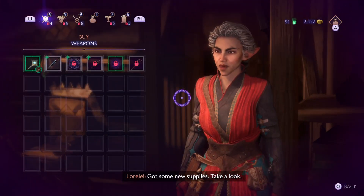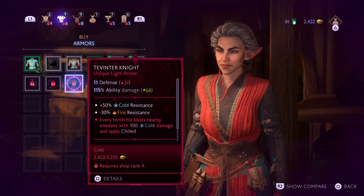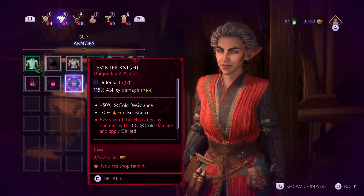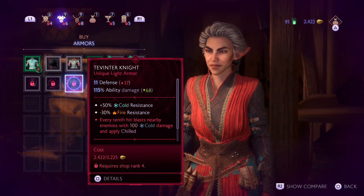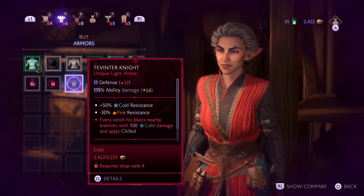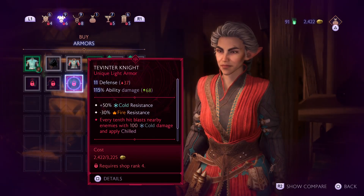I've got some new supplies — take a look. It is a Unique Light Armor: 11 Defense, 115% Ability Damage, and there's some Cold and Fire Resistance. And every tenth hit, it blasts nearby enemies with 100 Cold Damage and applies Chilled.